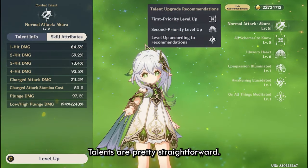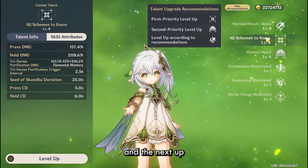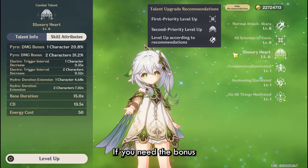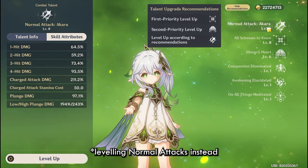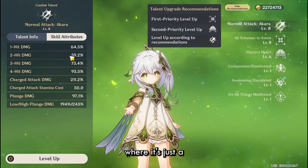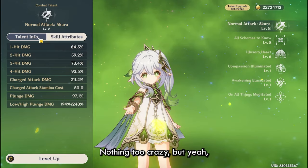Her talents are pretty straightforward. Always prioritize her skill — get it as high as you can. Next, between normal attacks and her burst: if you need the bonus the burst gives, go for that. Otherwise, I would recommend leveling her normals instead, because a lot of the time you will end up on-fielding Nahida, so it's a nice little amount of extra damage.